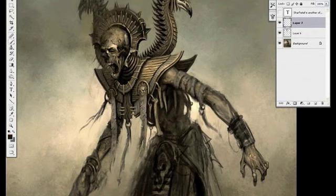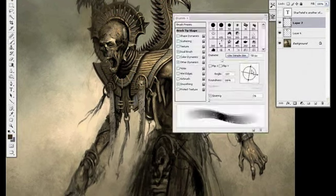For example, this scroll that I'm wrapping around his arm is probably not actually going to have any geo when it's built. What they'll probably do is just paint it as a flat texture on his arm.